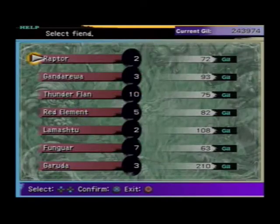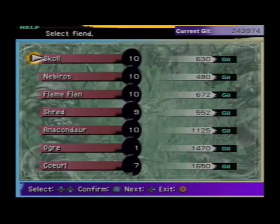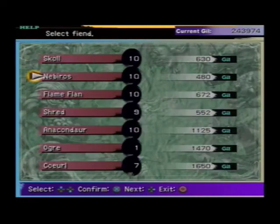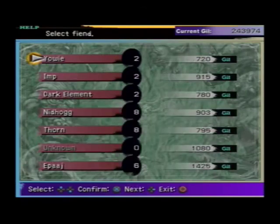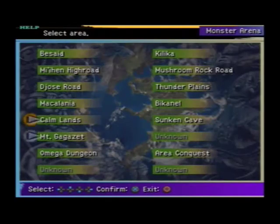Mushroom Rock Road, where we were a minute ago - you can see we've started collecting here. And the Cavern of the Stolen Fate has two unknown enemies which I will have to go and collect later, and I will show them to you because some of them you won't see anywhere else.